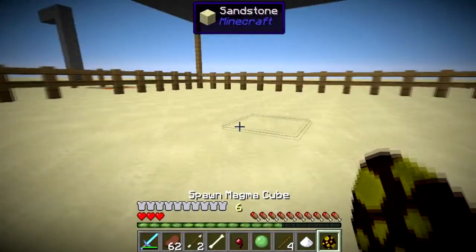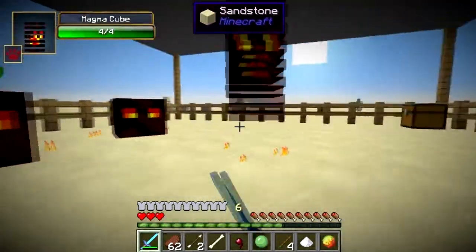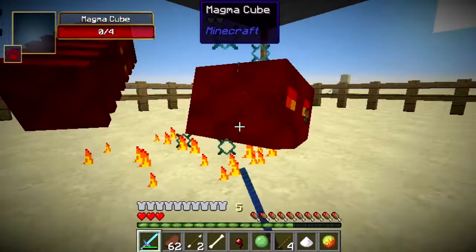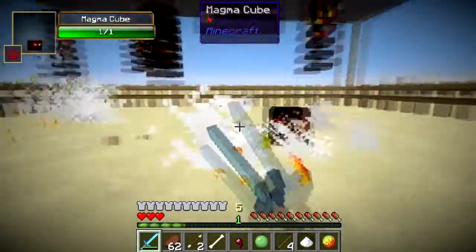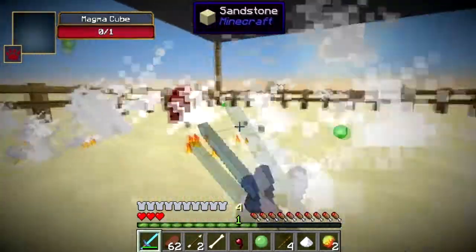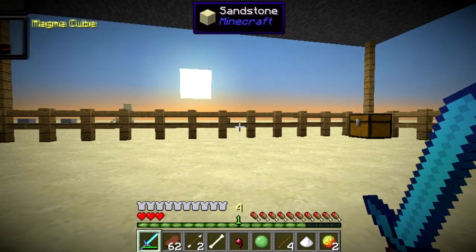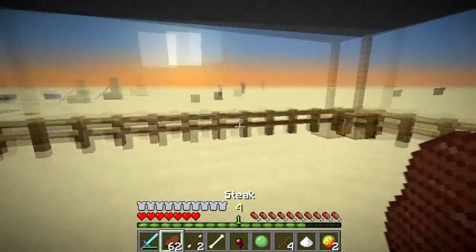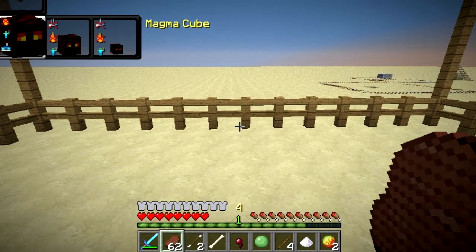Now let's move on to the magma cube. Just keep killing these guys, get more of them. When you morph into the magma cube, you can basically change into a giant magma cube — or any size really. What the magma cube gives you: you are immune to fire, you sink in water. That's pretty much it.